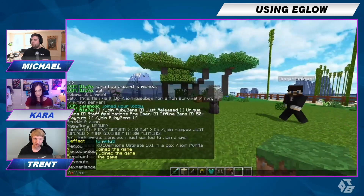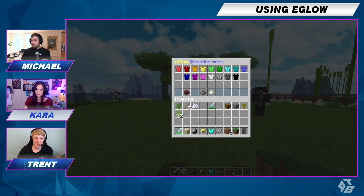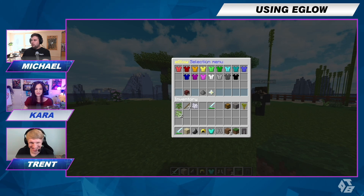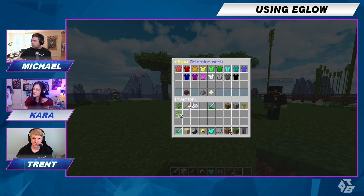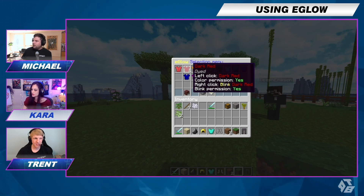So if everyone can type slash iglo, it'll bring up a GUI — or a GUI, I don't know how people say it. And you can pick whatever color you want to glow.